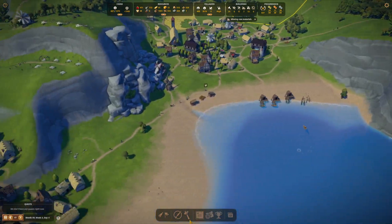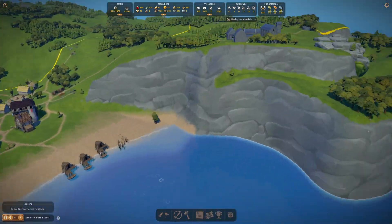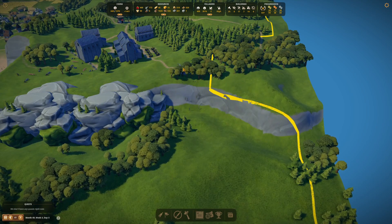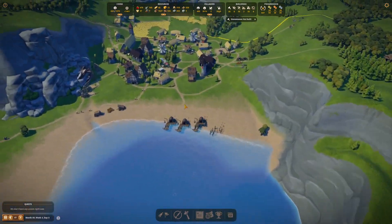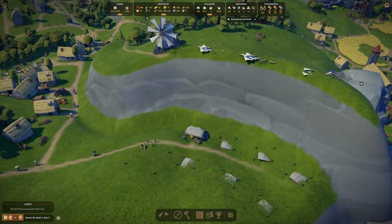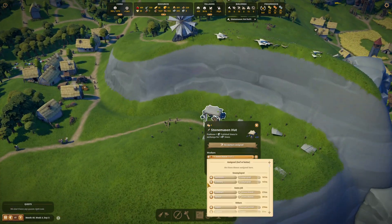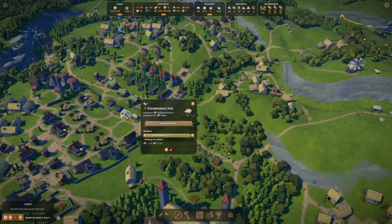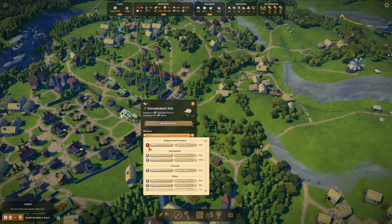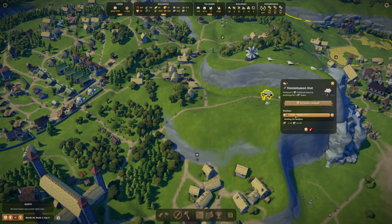As soon as I have these two built, we will move the production of polished stone over here in its entirety. It would be a bit goofy to have a bridge from here to here but that's kind of what we're doing. Over here it's just a bridge to be able to get down there so I want to get access to whatever resource is there. Stone mason hut — perfecto. Let's just do it this way so we can know for sure. Get rid of you — destroy — boom.